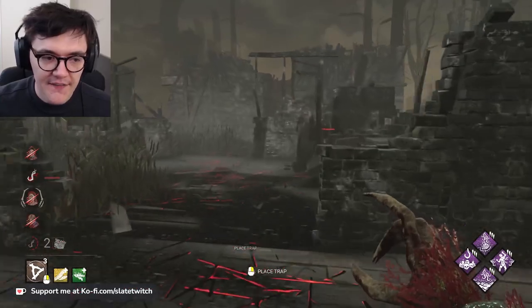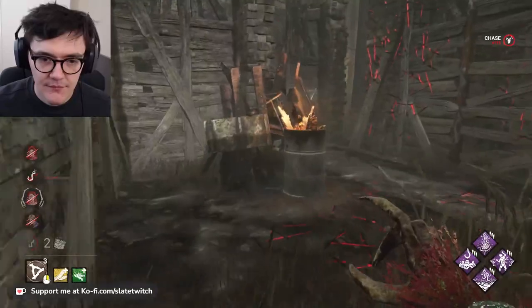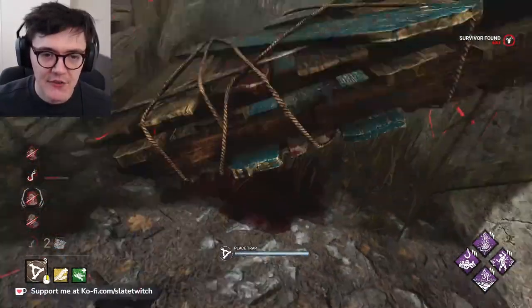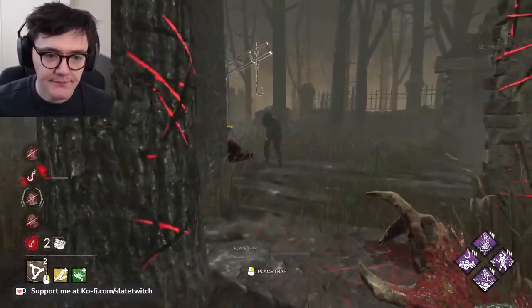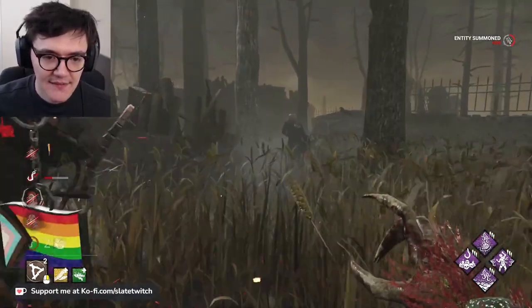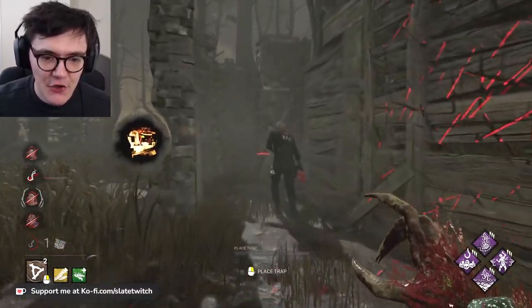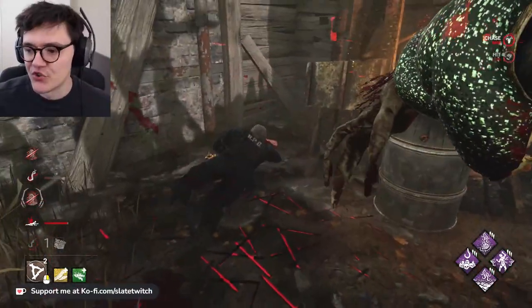We've got one eye on the basement too — the moment someone goes down we teleport. There's probably someone crouching down as we speak. A trap here could be really good. Scourge hook right here as well. Is that the person giving up in the basement? No pallet here, there will be a window — do they get it? They're faking it out, gorgeous.